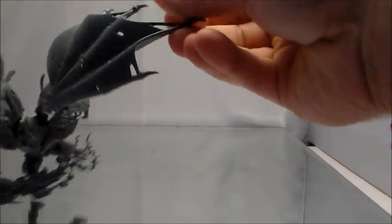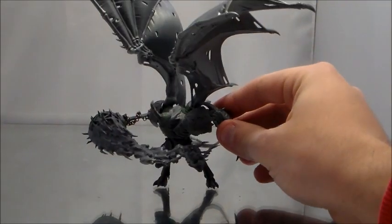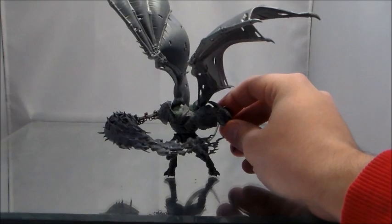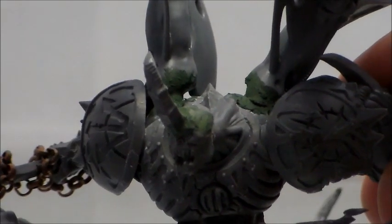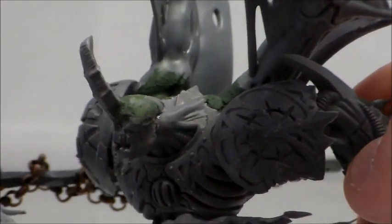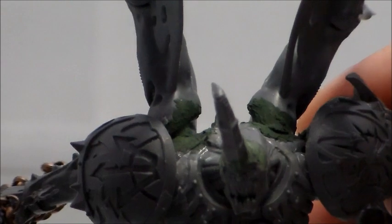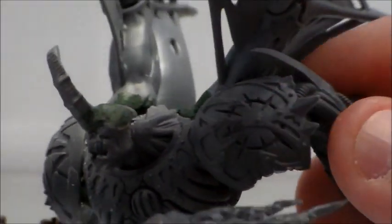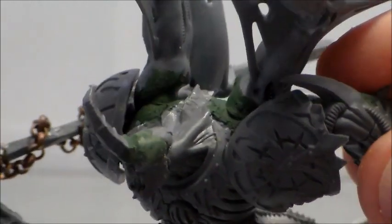This is the model I'm most excited about — this is the new Chaos Demon Prince I'm working on. I'll have to hold him, he's a little top-heavy. The green stuff is a little rough on the top and needs to get smoothed out, but I had to build it up a bit. You can see it in the wing area. Basically I cut off his horns, patched it up, and gave him one horn — kind of like a Rhino from Spider-Man type look.